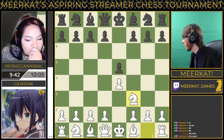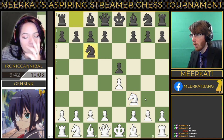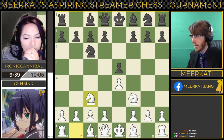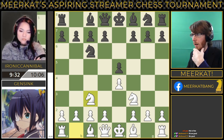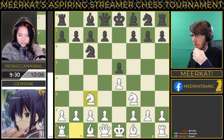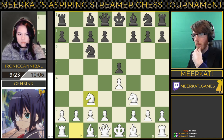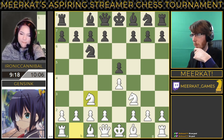Starting out strong with E4, E5, Knight F3, Knight C6, Knight C3. We're getting a solid opening here. I like it from both players. We have the three Knights here. Could have the four Knights if Ironic decides to bring out her other Knight. But otherwise, this doesn't look too bad for either side.